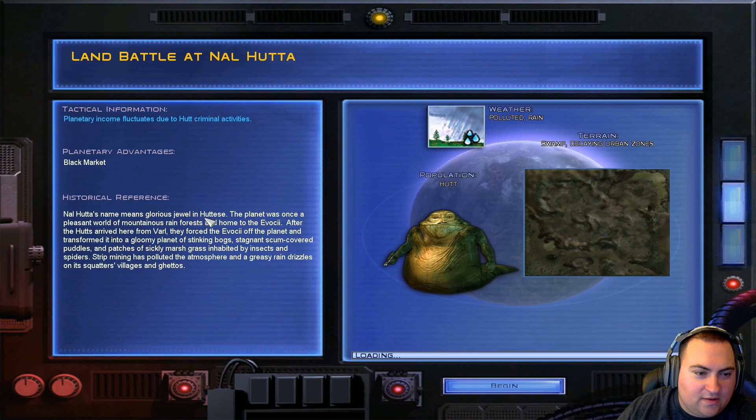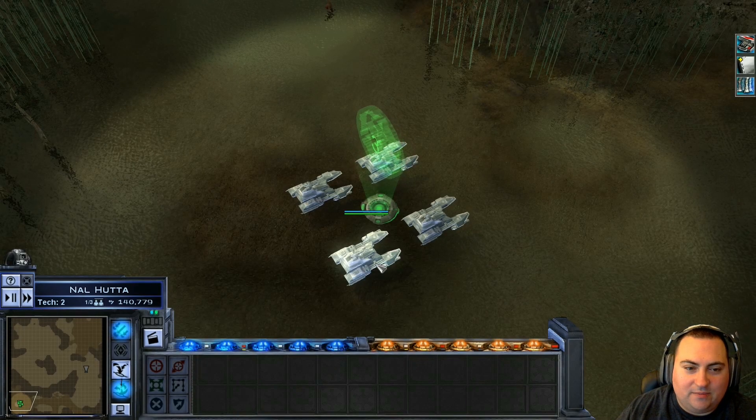Nalhuta's name means Glorious Jewel in Huttese. The planet was once a pleasant world of mountainous rainforest and home to the Evokai. After the Hutts arrived here from Varl, they forced the Evokai off the planet and transformed it into a gloomy planet of stinking bogs, stagnant scum-covered puddles, and patches of sticky marsh grass inhabited by insects and spiders. Strip mining has polluted the atmosphere, and a greasy rain drizzles on its squatter villages and ghettos.